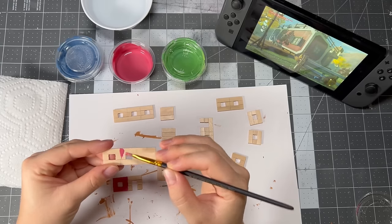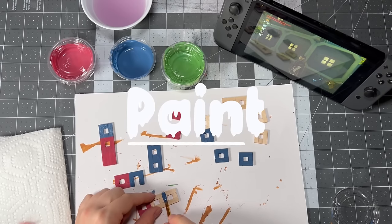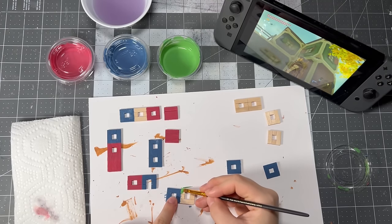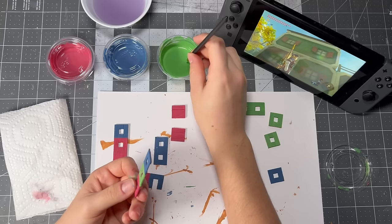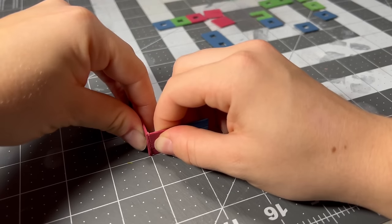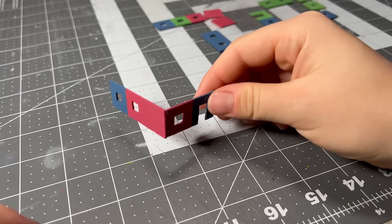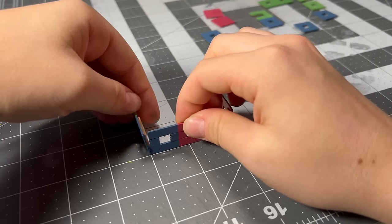I cut many windows but am cutting out most of the footage because it hurt my delicate little fingers and I don't want to relive that. After that was done I could paint each wall with their respective RGB color schemes. Because this was the first house I made, I painted it before I glued it together, but it really didn't matter what order I did it in — sometimes I glued the pieces together first and then painted.